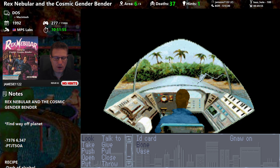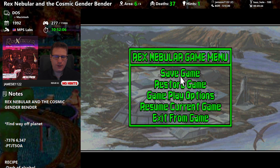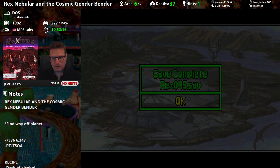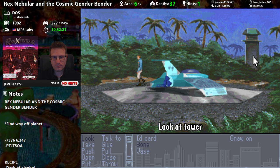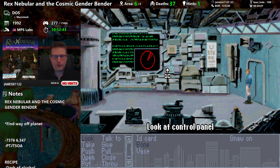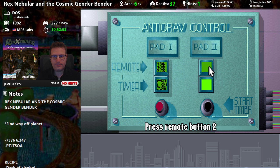Let's do a ship save. It looks like we've used all of our inventory — except for the vase, which we have to hand in. Let's see what buttons we have to fix over there. Pad one is the one that's broken, unless there's a timer here.